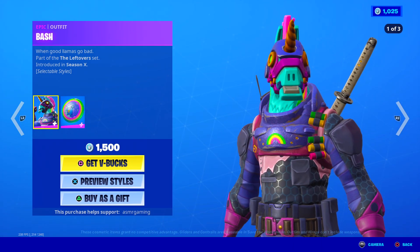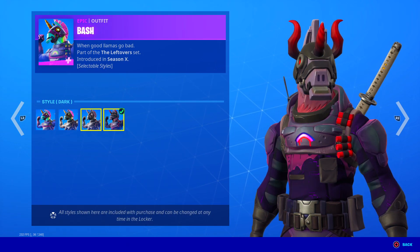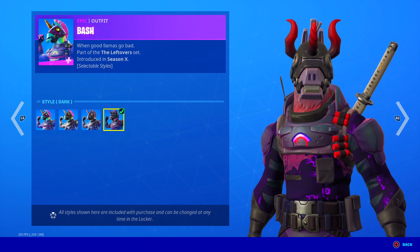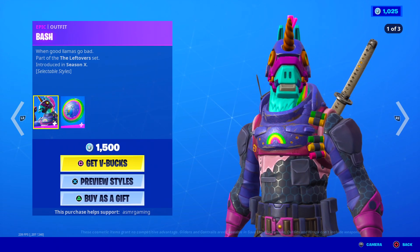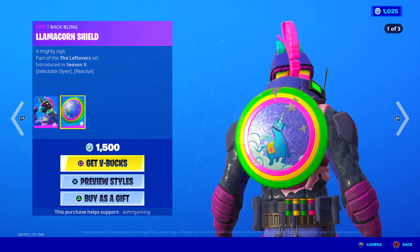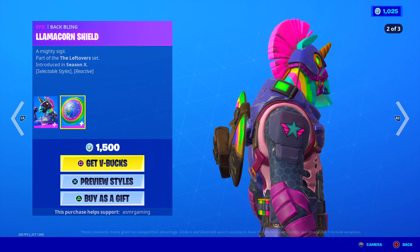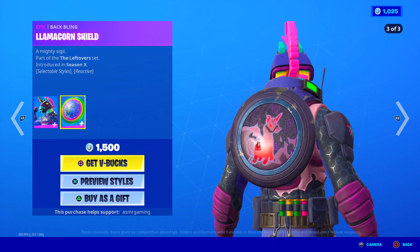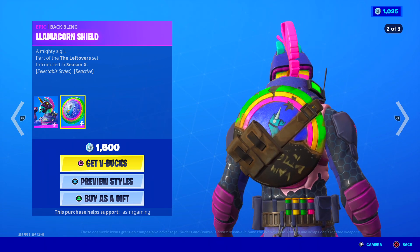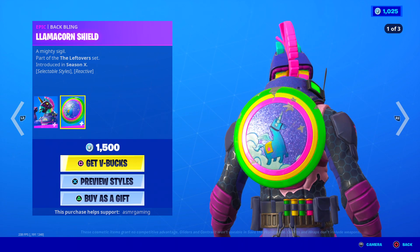Over here we got the Bash skin — Bash is back. He's got a bunch of edit styles to choose from, and they go from normal to kind of creepy to creepier to creepiest. When good llamas go bad. I kind of like his first style, but the thing I like the most is the Llamacorn Shield, which you can use with Bright Bomber and Bright Gunner skins, and it looks amazing. He also has a dark style for it, and that style goes with the Dark Bomber. Back bling is really good to combo with other skins in the Sunshine and Rainbow set.